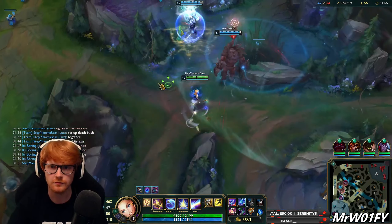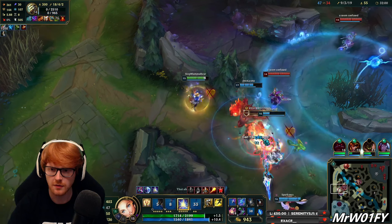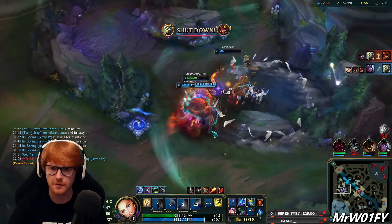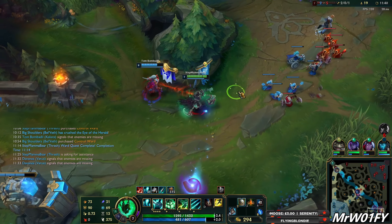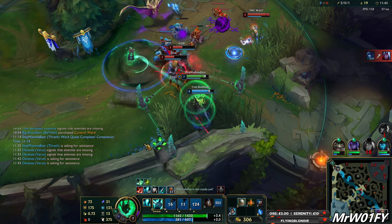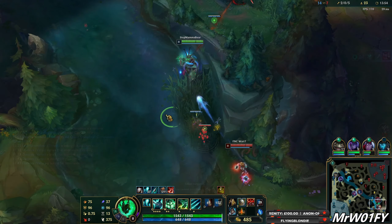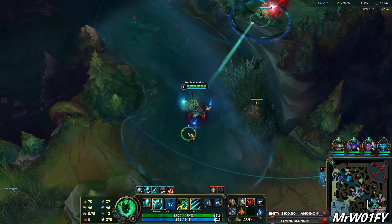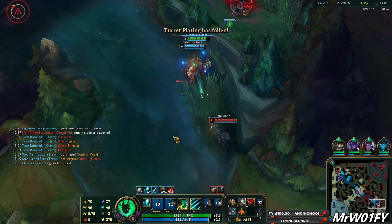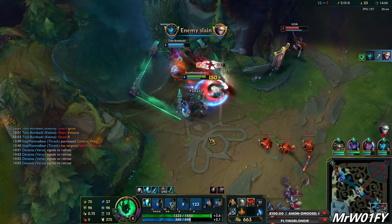Mobility is key to being able to roam or respond to mid-river skirmishes. Turning up for an objective as it spawns — i.e. the Dragon or Baron — is not good enough as a support. As the only player in the game that does not need to farm waves of minions, it is your job to be at the terrain of the next objective before the other team in order to remove enemy wards and set up your own vision. Game state allowing, you should be at these spots roughly 10 seconds before in order to achieve your tasks. Deny vision and force the enemy to blindly funnel into you.